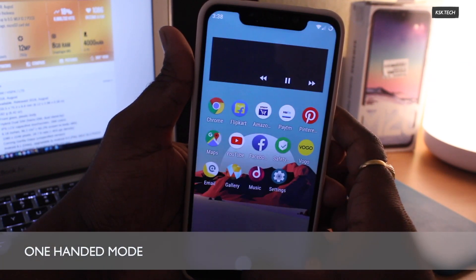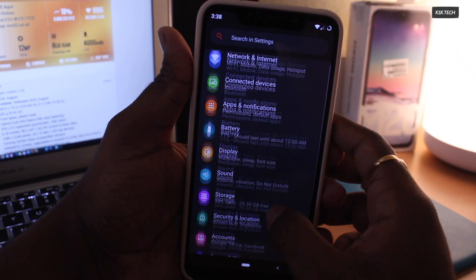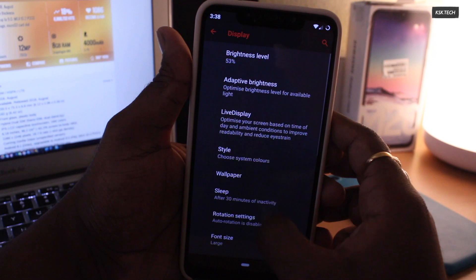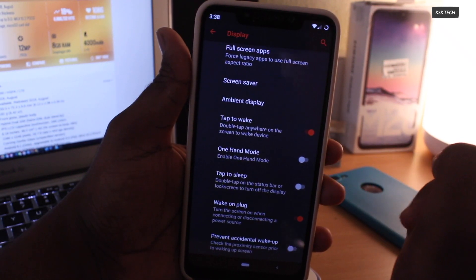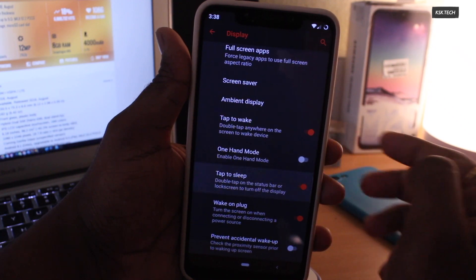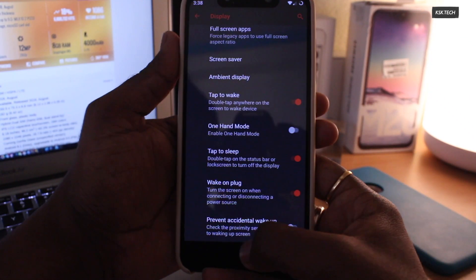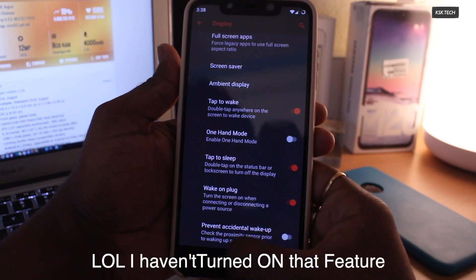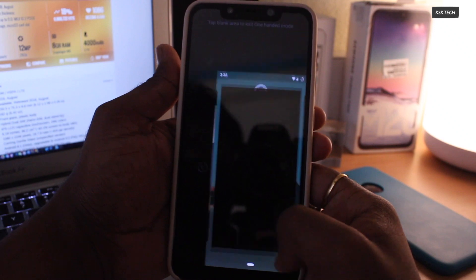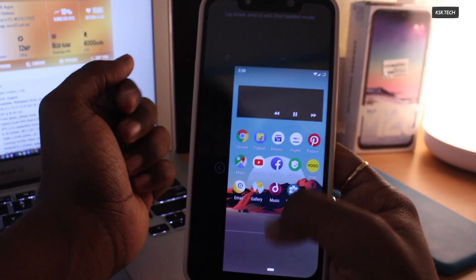Next up, the One-Handed Mode. Under Display, you may find an option called One-Handed Mode. This is a powerful feature of Lineage OS 16. When you enable this setting, you can control your 6.2-inch device with one hand. All you need to do is swipe to either left or right from the pill, and you can see the system is downscaled, letting you use it in One-Handed Mode. To get back to normal, simply press anywhere inside the dark area.